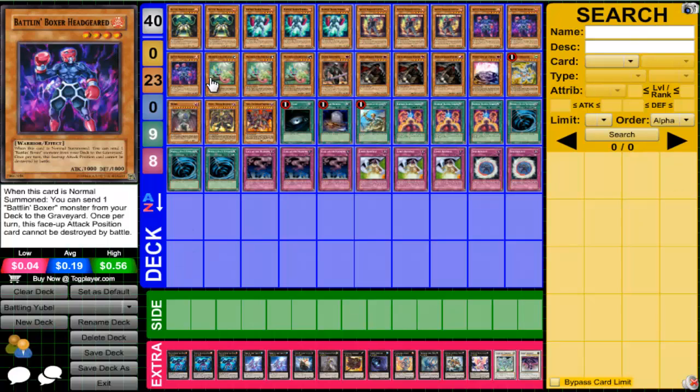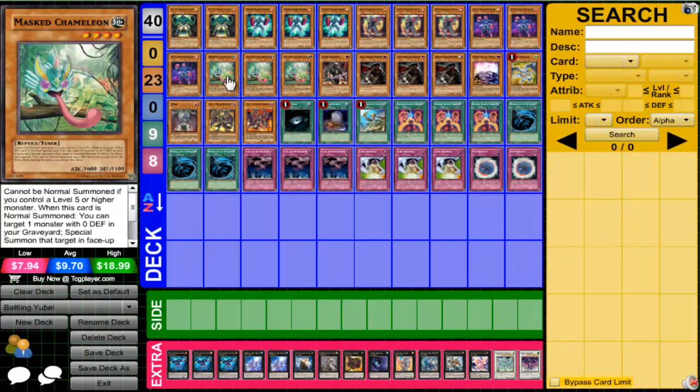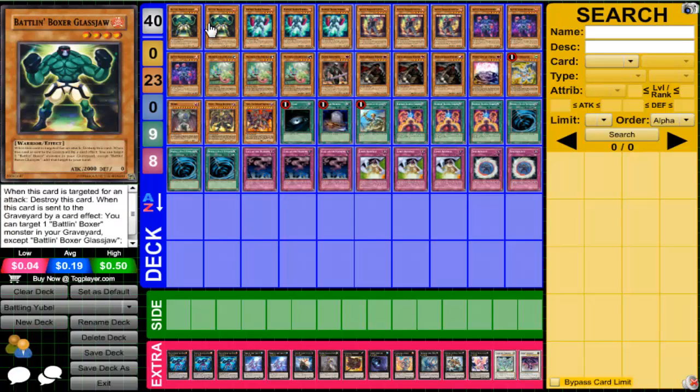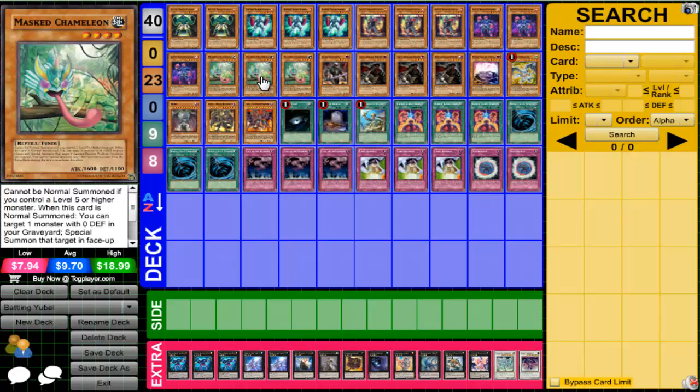Next we run some of the You Bell stuff, so we're running three Mass Chameleons. Not only can Mass Chameleon bring back You Bell, but it can also bring back Phantom of Chaos and go into some Synchro and XYZ plays. It can also revive Glass Jaw because he has zero defense. Definitely a very helpful card in this deck — if you're going to run Battling Boxers I definitely recommend running Mass Chameleon.